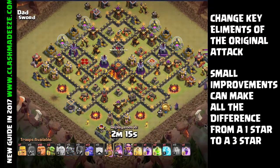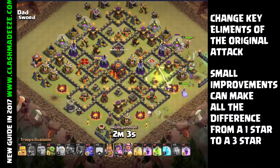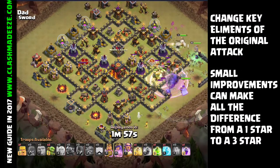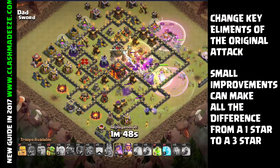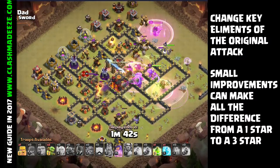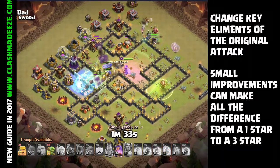Then you put in your damage specialists — in many cases your wizards. The combination of golems and wizards is very popular. Drop the golems first so all the defenses shoot at them, then put a line of five to ten wizards behind them to take out trash buildings and defenses. Send wall breakers into the walls to break them open, and now you have a whole side of the base cleared — golems tanking, wizards eliminating the outside defenses, wall breakers punching through. They all go into one part of the base instead of around the outside. You have a successful funnel.